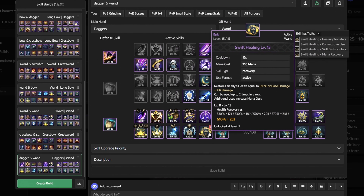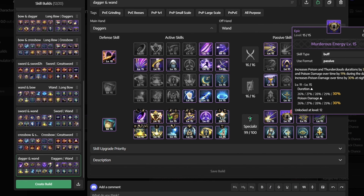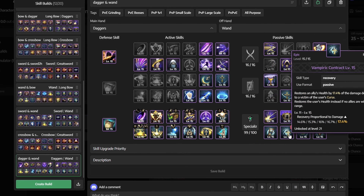For the choice of weapons we are going with the dagger and the wand. For defensive skill we use the chaotic shield, while for active skills we get the cleaving moonlight, shadows check, inject venom, brutal incision, fatal stigma, touch of despair, curse explosion, corrupted magic circle, time for punishment, blessed barrier, swift healing, and karmic haze.